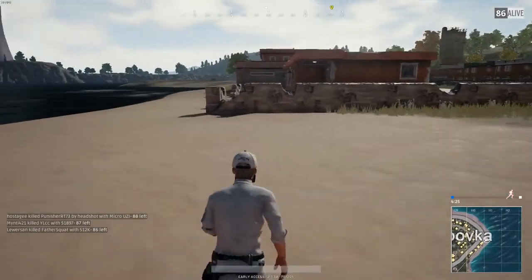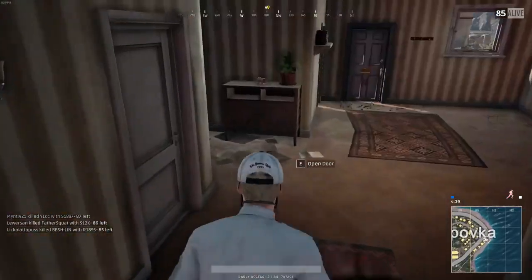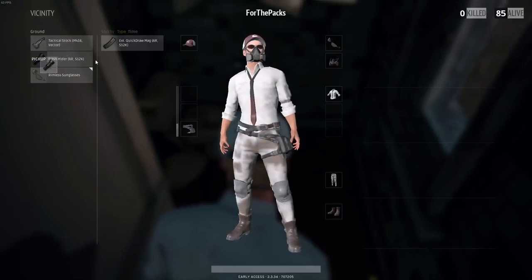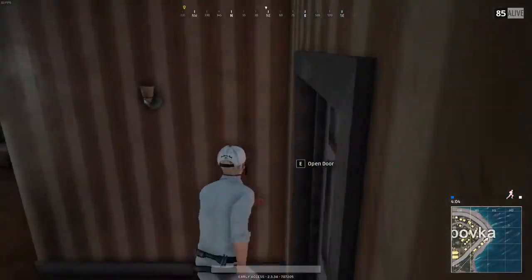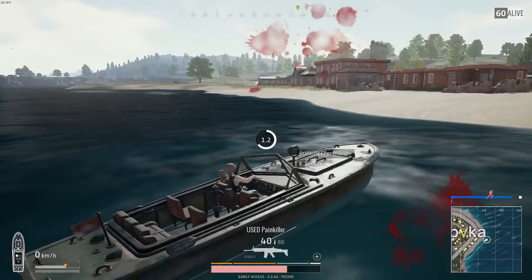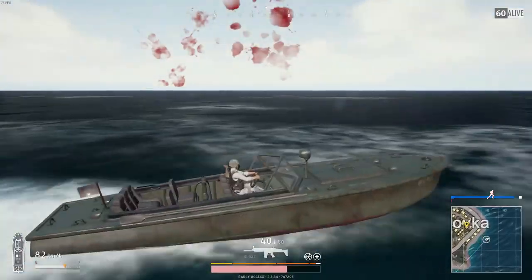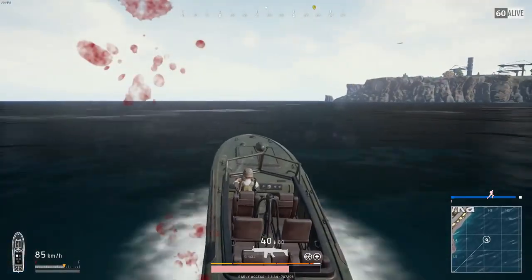The sixth and final spot is one of my underrated favorites: the easternmost city, Lipovka. I love this city because there is a ton of loot and not much action at the start — only a couple of people land here, maybe three at most. I especially like it for the boat spawns — there's always a boat spawn to the east of the city. If the safe zone is near the military base, far south, or far west and you don't have a car, just take the boat. Make sure you have an extra gas can, and you can get great loot, some kills, and book it out with no problem.